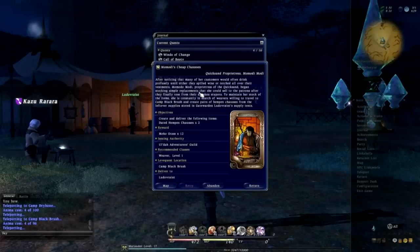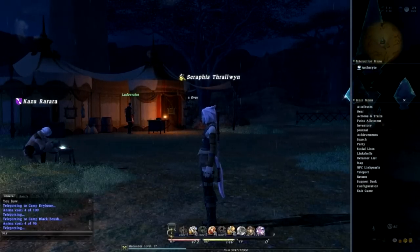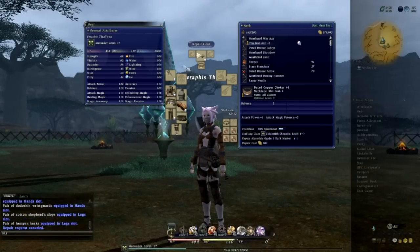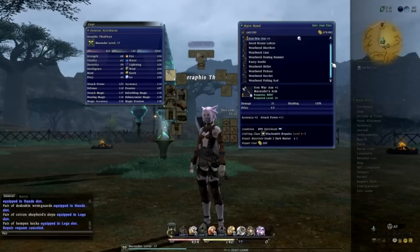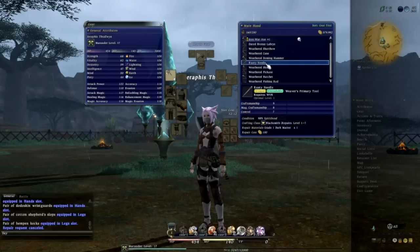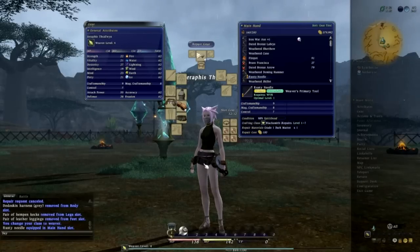First things first, you want to look at your leave quest and see what the recommended class is. It's a weaver, so we have to be a weaver. It's been a while since we've actually changed our class in this game. All we need to do is head into our gear screen. In Final Fantasy XIV, all we need to do is change our main hand weapon to the class's weapon we want to go to. Here's the filtered list — all we need to do is go down and find the weaver's primary tool. Rusty Needle — we just click on that. 'You change your class to a Weaver.' It is that simple. We are now a weaver, and our hotbar changes up as well.